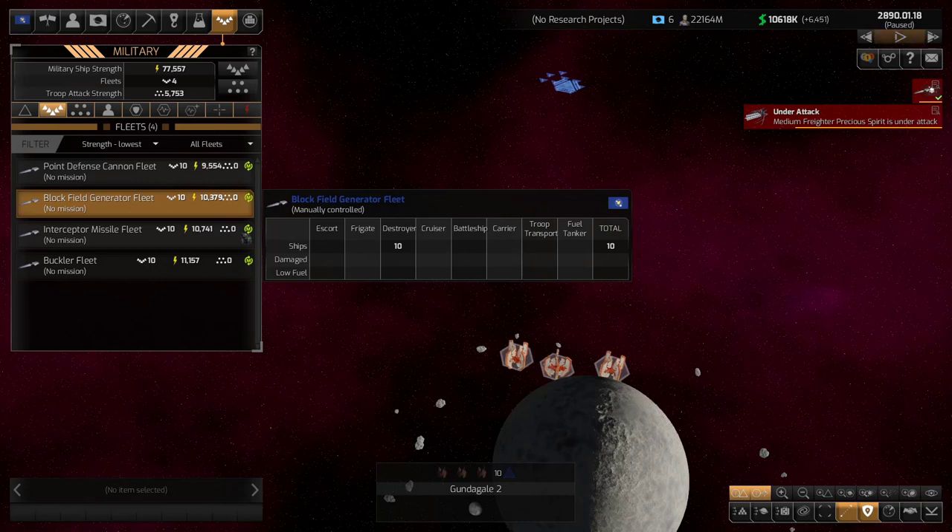I'm actually going to run a little experiment during the video, and we're going to try out five of the six common ones — I'll explain why in a second — and see how they do in a battle.